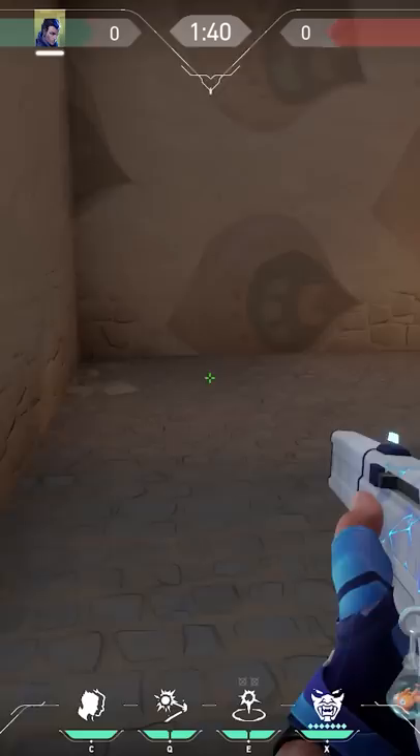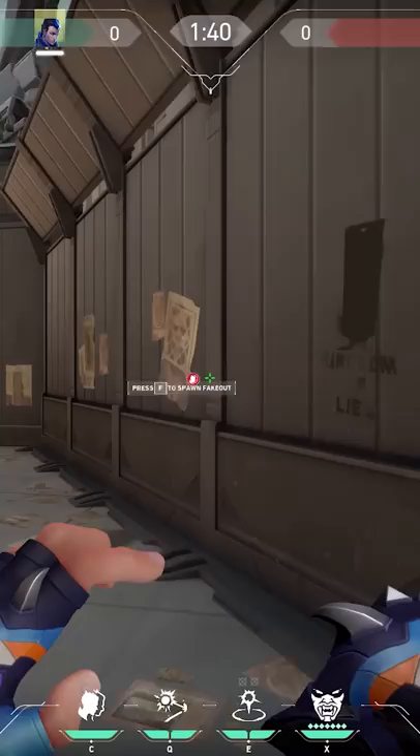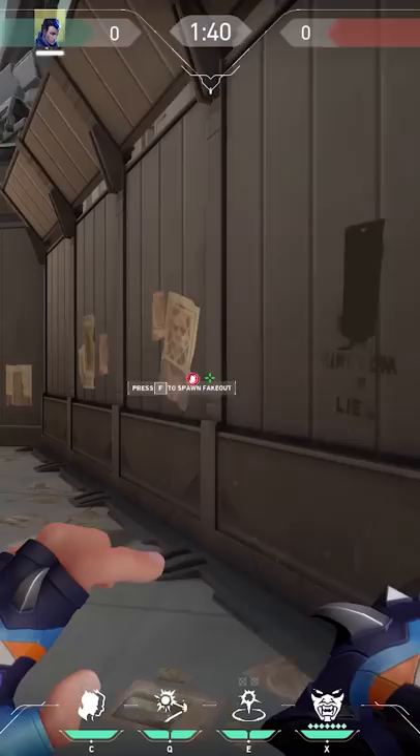At the start of the round you could place your footsteps by standing to the right of the teleporter door and aiming to the left. Now when you activate your clone, the enemies will hear the real teleporter sound but the door doesn't open. You can use this trick when you are rotating and you want to stall some time.